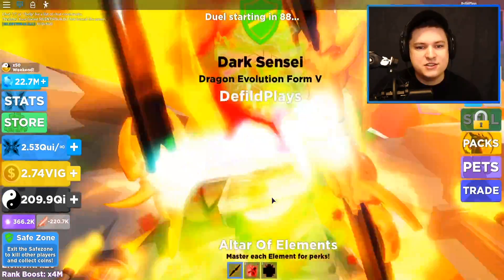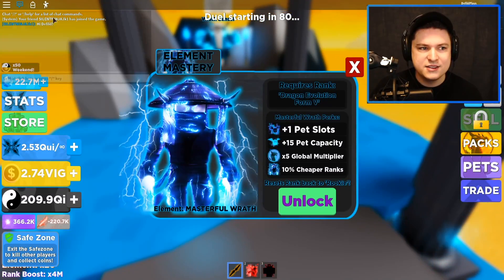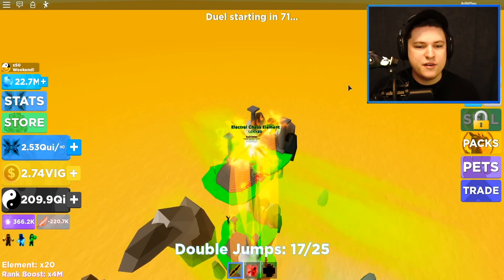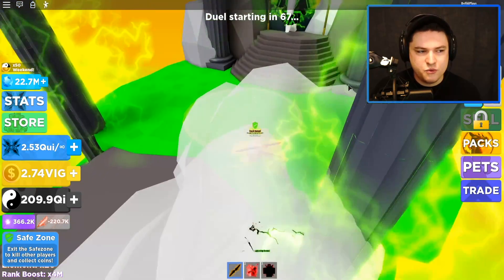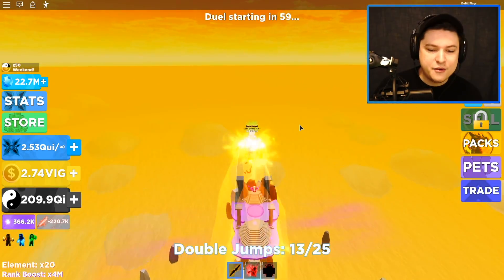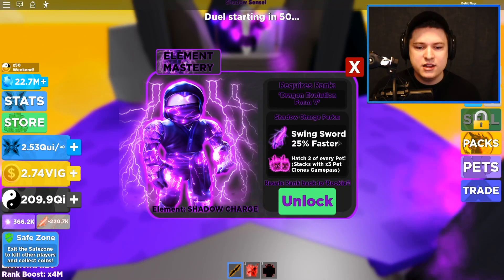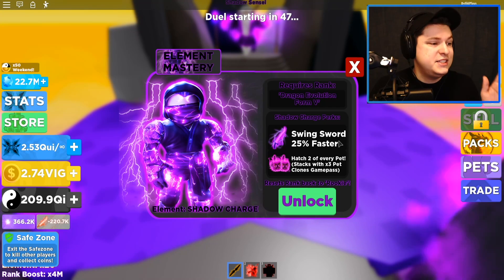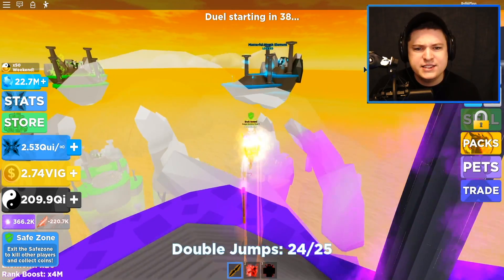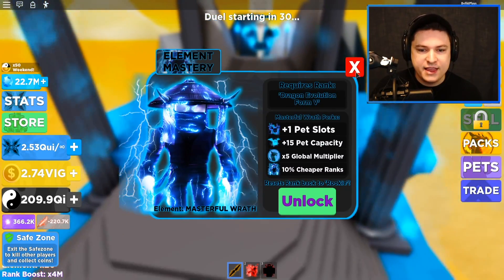Let's go over to the altar of the elements - there are now three elements above it. We have the new Drain Form, which gives us a new pet slot, some multipliers, and cheaper ranks. Over here we have the Elemental Chaos element, which gives you a four times rank multiplier - really good. Then there's one that has 25 times faster swinging, so you technically get 25 times more cash because you swing 25 times faster. You also hatch pets two times as fast.